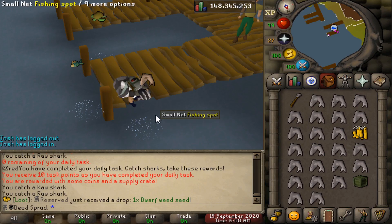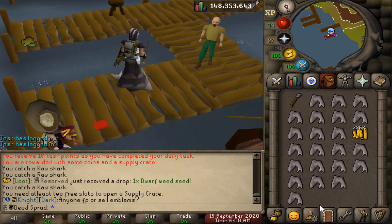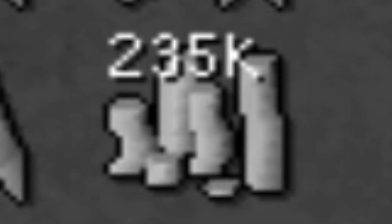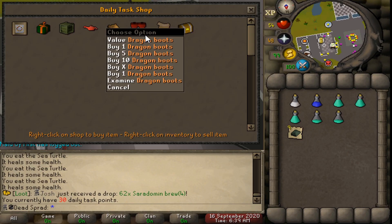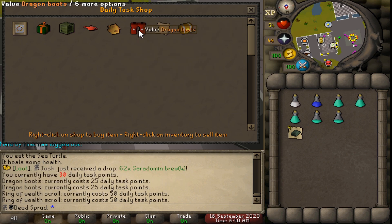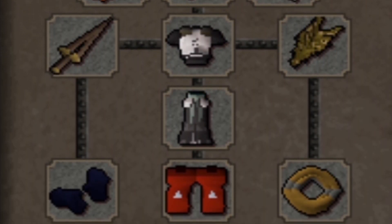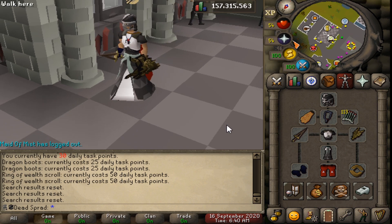We just finished our daily task — it was just to catch 100 sharks. It was really easy. Let's see what we get from our supply crate. Did I just get cash, really? Right now we're at 30 task points. I'm just going to buy dragon boots — they're 25 points. I could save up for a ring of wealth scroll, but I'm just going to buy the dragon boots. Here's the Ironman gear so far — we're honestly looking really good. The veteran blade is decently better than the dragon scimitar, so that's the best in slot we can get right now until a whip. We also have the veteran's kite shield, a fury, the dragon boots, and a fire cape. Let's freaking go.